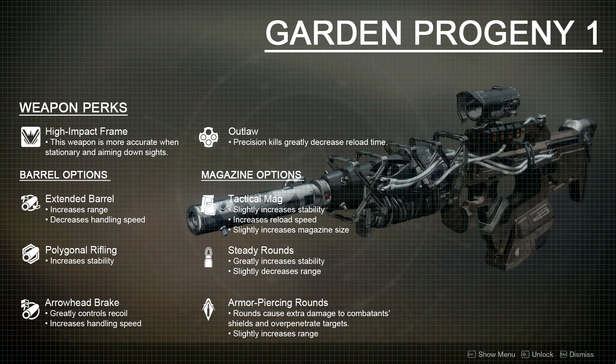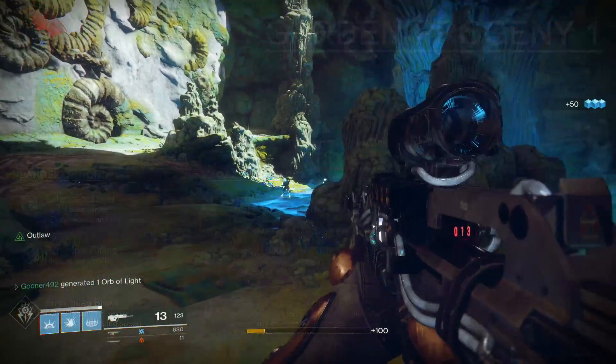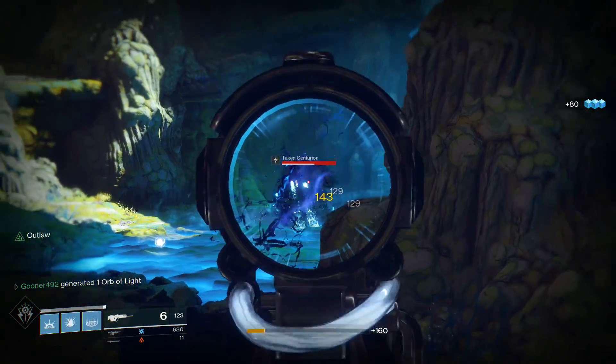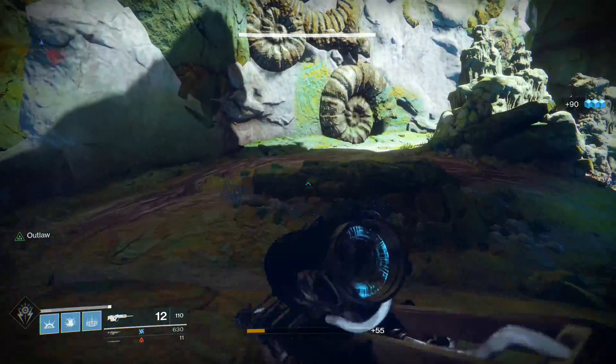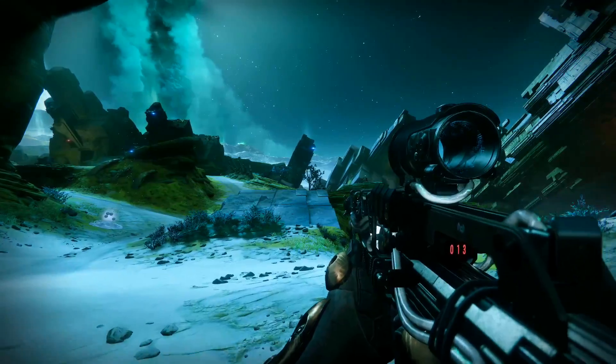Speaking to that point, the gun's main perk, Outlaw, will max out the gun's painfully slow reload speed after you score a precision kill. This works well with the high-impact archetype, which is more accurate when stationary and aiming down sights. I've been using the Garden Progeny exclusively for a little over a week now, and the longer I stay in the relationship, the more I feel like I can never leave.